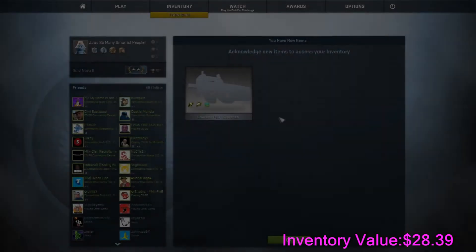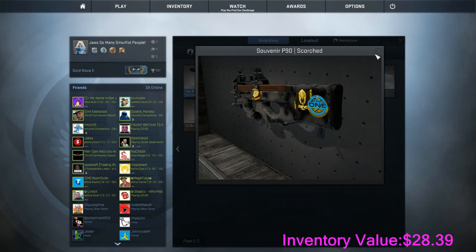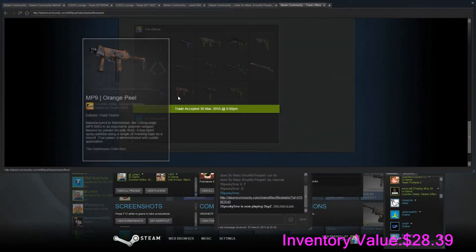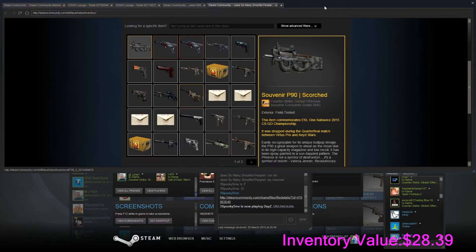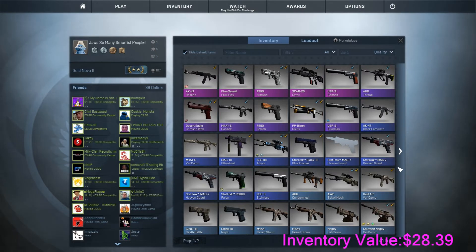I traded basically all my consumers for a P90 Scorch souvenir. I know it's a souvenir and a consumer souvenir, but at least it's something better than all those consumers, because those consumers are hard to sell. I did accidentally put the industrial in there, so it kind of made the price equal. Basically a break even. They're just to get easier items to sell than what we had — like cases or consumers or bad skins. I do equal trades because people want the skin for their collection.